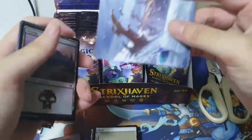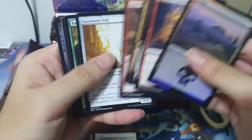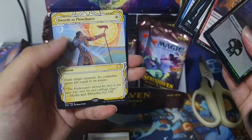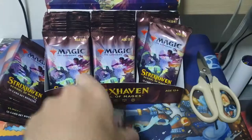Foil Swamp. Emergent Sequence. Quandrix Cultivator. Quandrix blah blah. Dream Strix. We got a Swords to Plowshares. Spicy. And a Skurred Colony. Moving on.